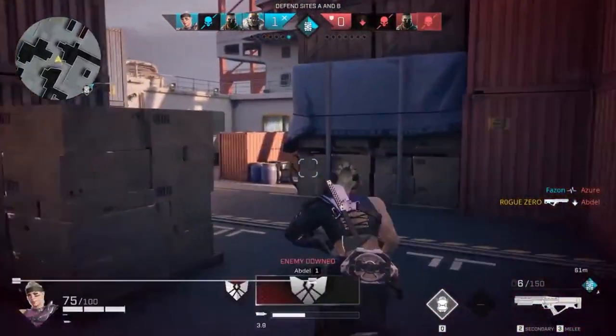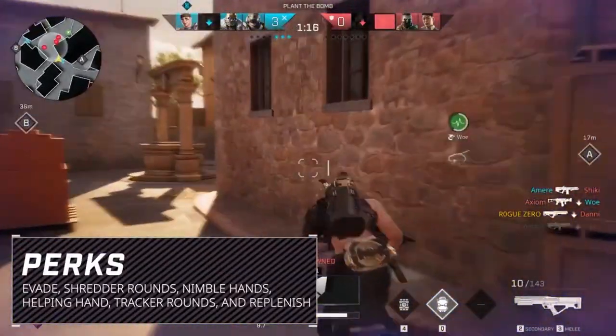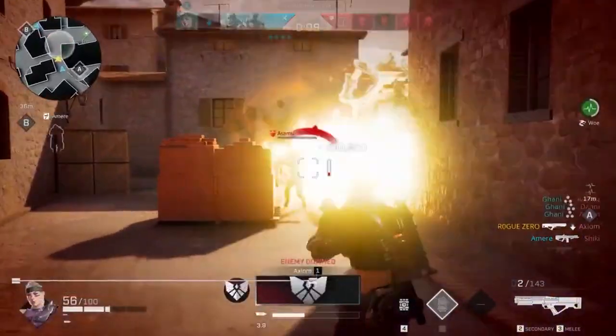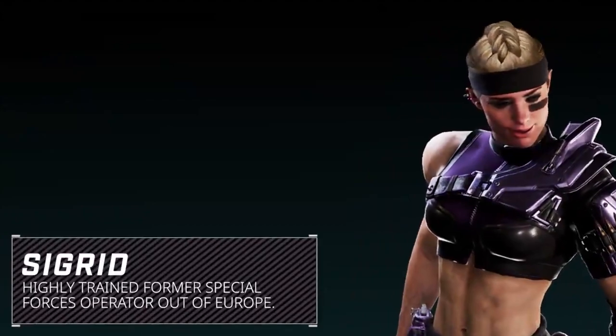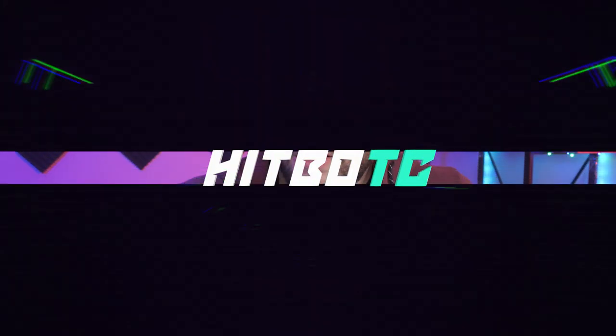I'm curious to see how it works. As far as the perks she has — Vague Tread, Nimble Hands, Helping Hand, Track, and Replenish — she's kind of a tank. I'm curious to see how this rogue falls in with all of the other rogue combinations out there.